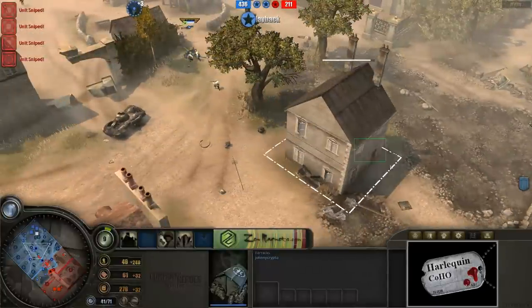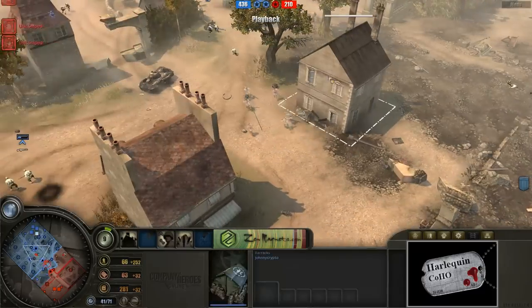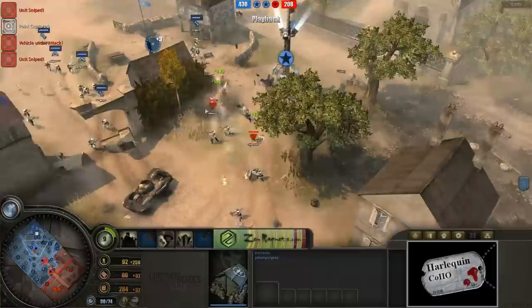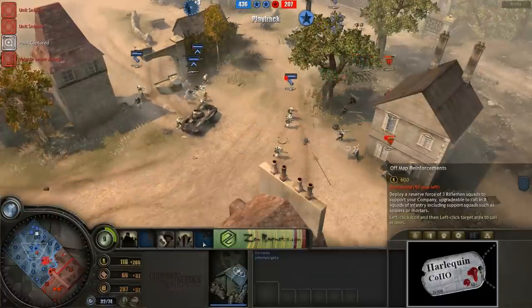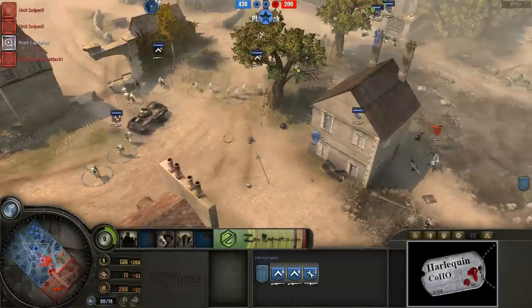These guys are now moving on in. During that time, I totally missed it during all of that frontal assault, but Krypton did lose his frontal barracks there. We do have another barracks up in the back, of course, because he has been upgrading Browning Automatic Rifles and stuff. But now it just means he needs to come in from a much further distance back. These are still left over from his off-map reinforcements, all just kind of charging on in.